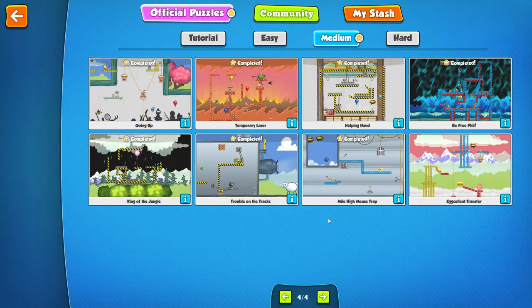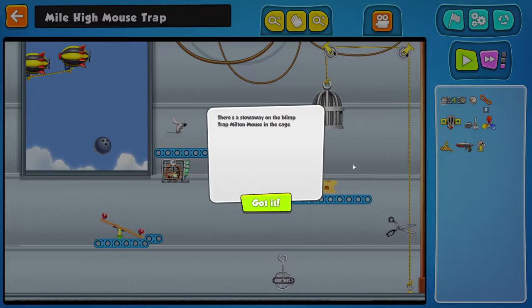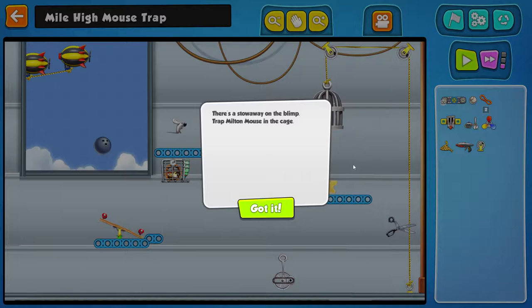Welcome back to AweBadTV. Today we're gonna take a look at another medium puzzle: Mile High Mousetrap. There's a stall way on the blimp. Trap Milton Mouse in the cage. If that even made any sense.